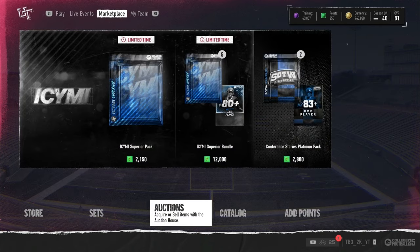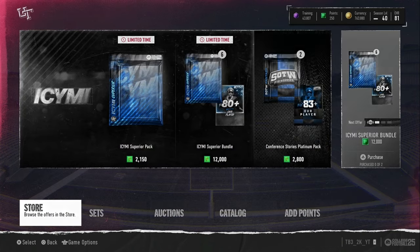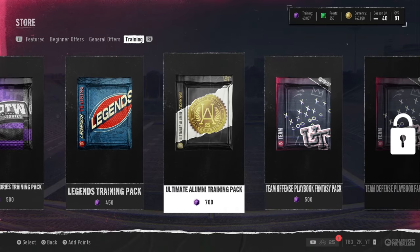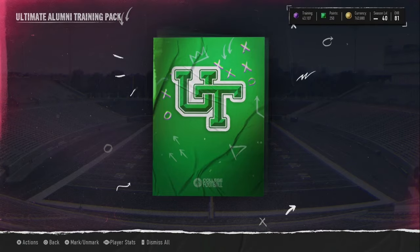We're looking to be able to pull like Lamar, Myka, Saquon — all those 85-plus overall cards. And we can open about 50 packs, I think. Hopefully we can pull some champions.